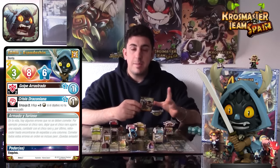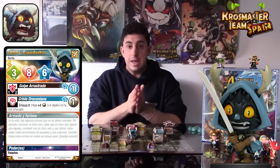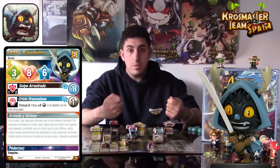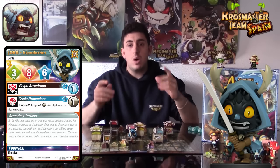Una vez vistos los stats, es una figura enfocada al cuerpo a cuerpo con bastante versatilidad: puede atacar a distancia aunque sea a dos casillas, atacar cuerpo a cuerpo, y sobre todo si el objetivo tiene algo detrás puede ocasionar muchos daños. Es una figura versátil con puntos de vida altos que puede entrar en muchos equipos. Vamos a ver con las nuevas recompensas demoníacas cuáles le vendrían bien a Joris Spadachin.